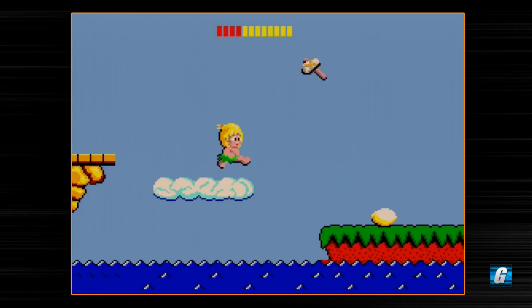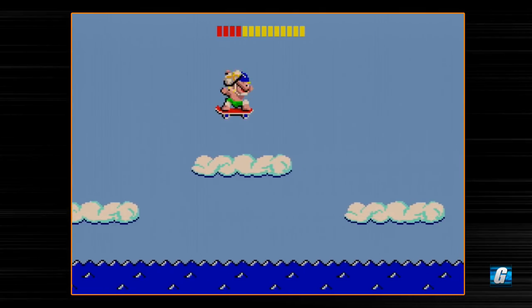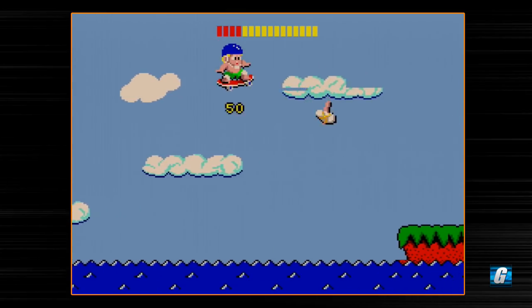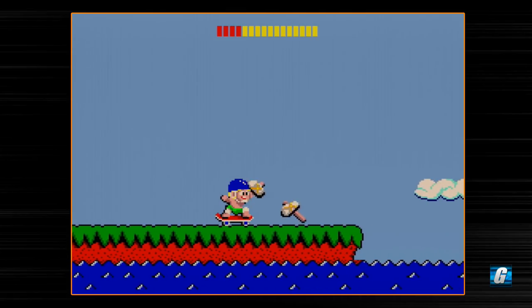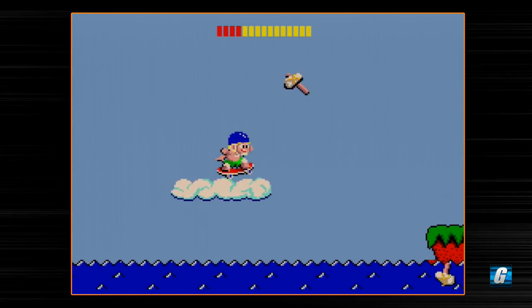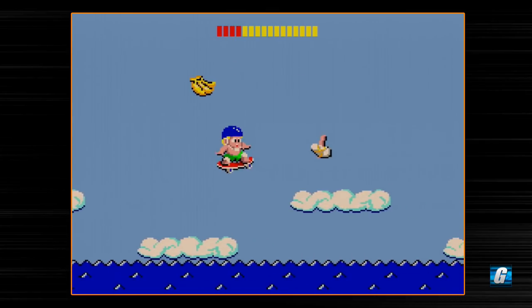In Wonder Boy you still get a good ending even if you don't get all the dolls. You can beat all the main 36 levels, beat the final boss, and you will still get a happy ending — you still save the girl. It's nice and colorful because it's the Sega Master System, and I love how colorful these Master System games are.